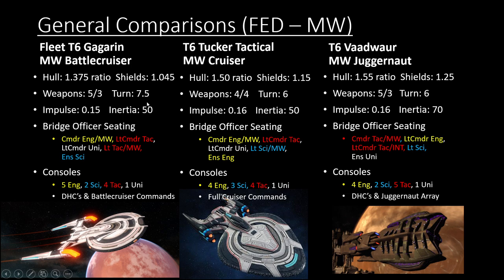I really see the Gagarin as basically just a budget version of the Voluber Juggernaut — it's a 5-3, it's also got inertia and impulse that's comparable, and its console setup is similar. It still is able to have five tactical consoles, so it's still a pretty nice ship overall.